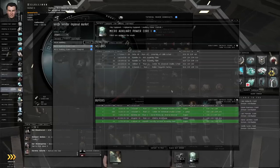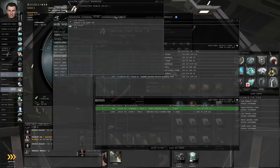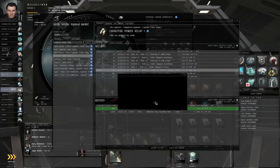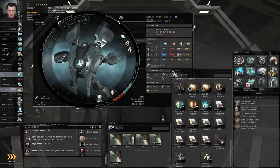You're going to need this for a little extra power grid space. You're going to need a Capacitor Power Relay — get a Capacitor Power Relay I. Let me double check: yeah, energy management is level 2. Buy the cheapest in station. Let's throw on the Micro Auxiliary Power Core and the Capacitor Power Relay.